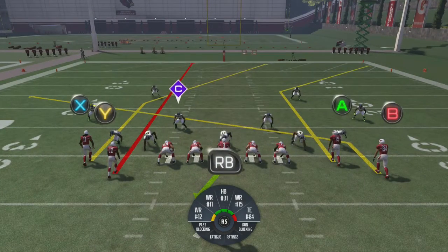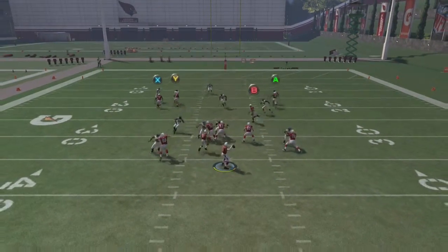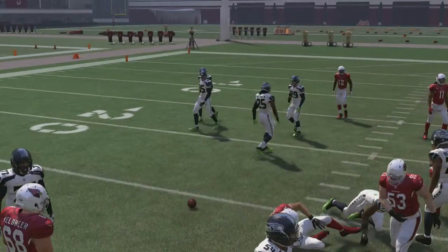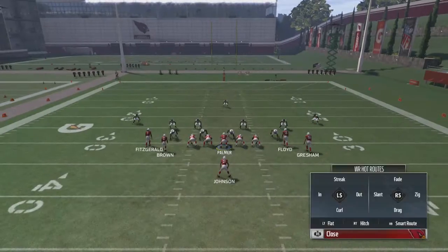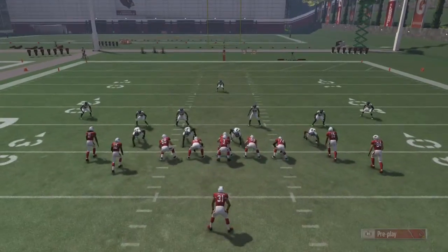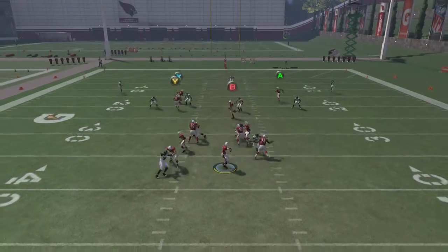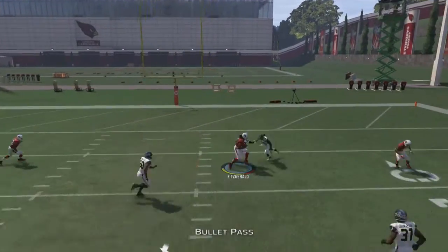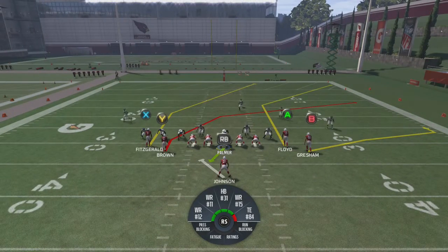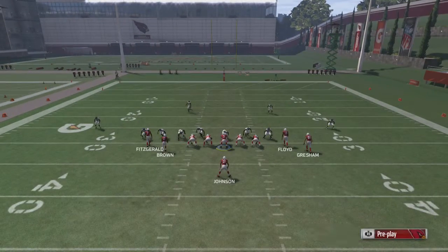Streak Y, B on a slant, and press RB. If they're blitzing you, B is gonna be your read. But if you wait, X is gonna be a long-term read. They blitzed me so I threw it to B. One more time with this setup — boom, that's an easy 20-plus yards.